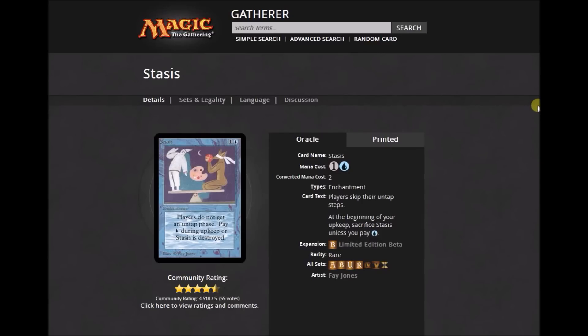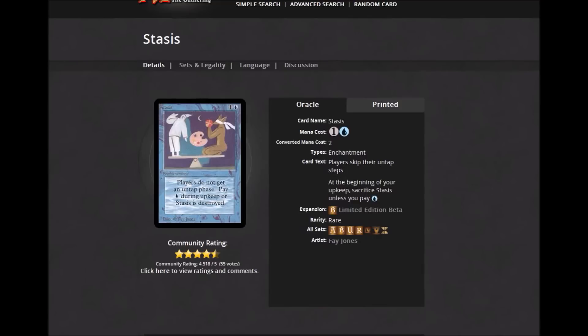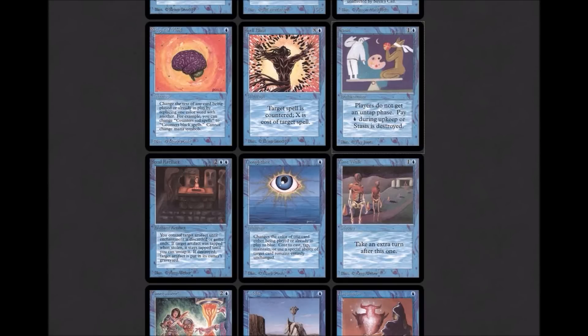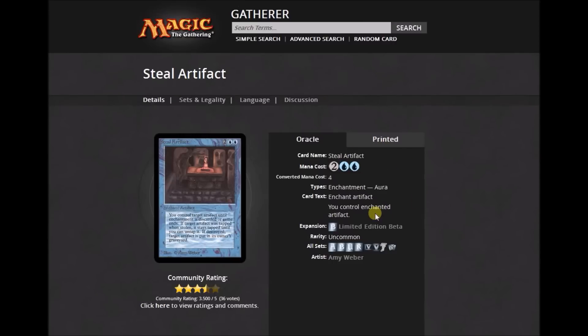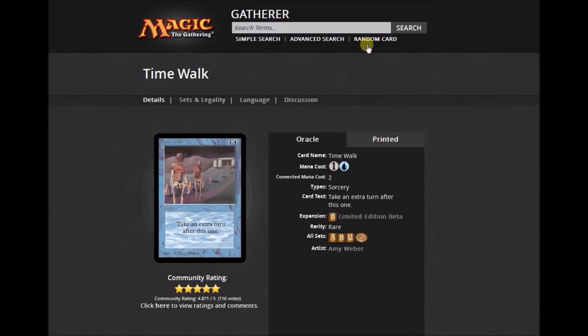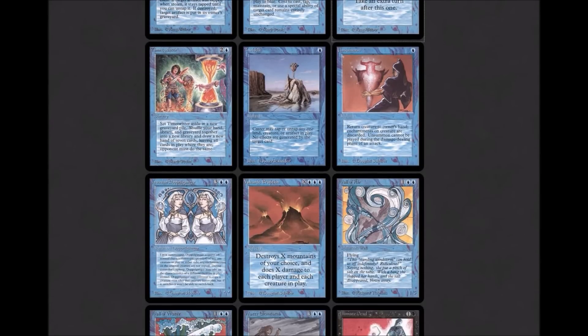Stasis: 'Players skip their untap steps at the beginning of your upkeep. Sacrifice Stasis unless you pay blue.' You can just steal a lot of damage — you could bounce it to get your untaps. The art is just wonderful, amazing. Steal Artifact is kind of like the balance to Control Magic only for artifacts: you control the enchanted artifact for two colorless and one blue. Thought Lace is the blue part of the lace cycle. Time Walk is part of the Power 9 — a sorcery: 'Take an extra turn after this one.' Not too complicated, just effective. In the late game if you're going to combo out, it's a super effective card.